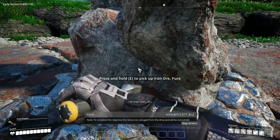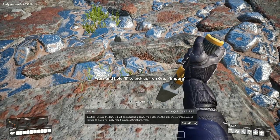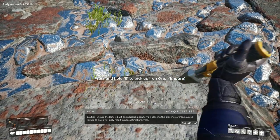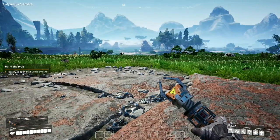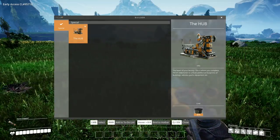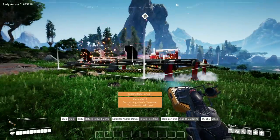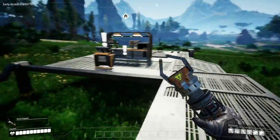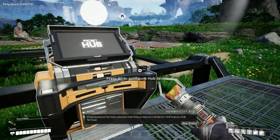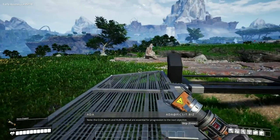Fourth objective: build the hub. To complete this objective, the resources salvaged from the drop will be consumed. Caution: ensure the hub is built on spacious open terrain close to iron sources. Failure to do so will likely result in non-optimal progress. OK, thank you, Ada — I'll later on change your name to Dave. This is really flat. Q is my build menu. Let us build a hub right here. I don't get much closer to the iron than that. Bosh. I have built the hub. Congratulations — you have unlocked the Manual Craft Bench and Hub Terminal.